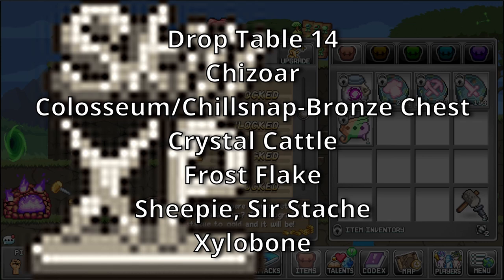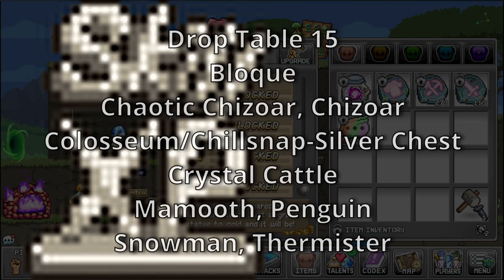Drop Table 15 is a rare drop table for Bloche, Chaotic Shiswar, Shiswar, World 3 Colosseum, Crystal Cattle, Mammoth, Penguin, Snowman, and Thermistor. XP Book Statue — bonus: Class XP. I haven't read a book since middle school, so I'm just assuming this is what they look like.